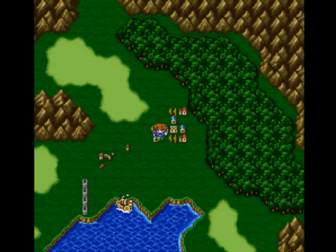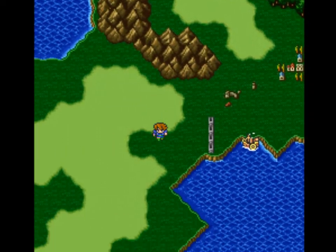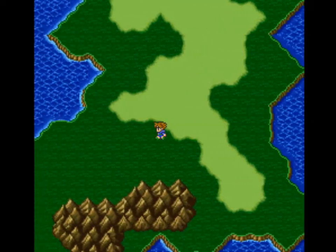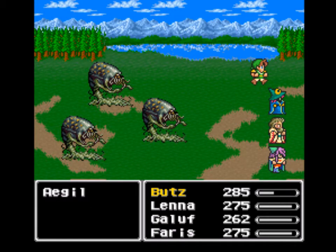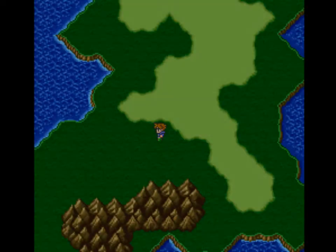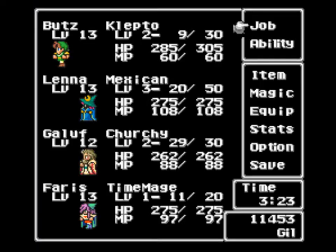We're going to be heading down to the Ancient Library, known in this game as the Manga Library — that's okay, totally okay. Notice Butts is still set as a Klepto, as a Thief, so I can get a few more items here. I would like to get him up to learning that Dash ability.